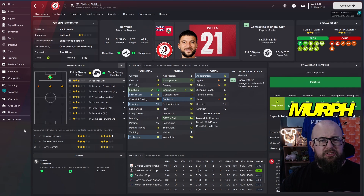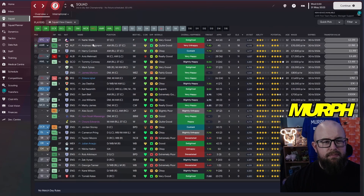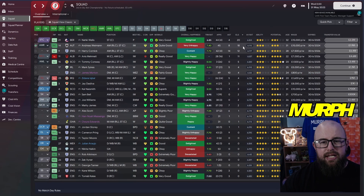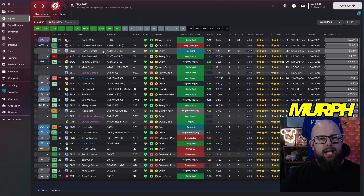There's a surprising standout up front: Naki Weld had an absolute storm of a season, bagging 20 goals in 40 appearances in the league. 20 goals in the Championship is not bad at all. Andres Weyman also had a great season — 18 goals and 8 assists — though he's probably leaving this summer with a lot of interest already. Harry Cornick also had a great season, getting 14 assists and 12 goals.